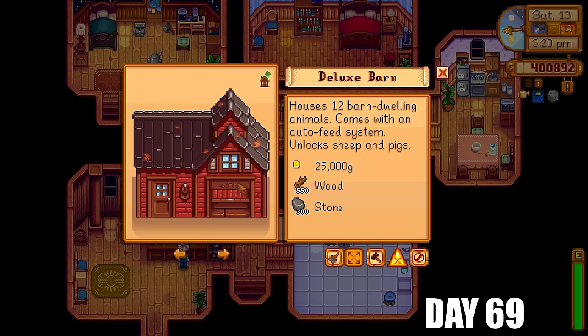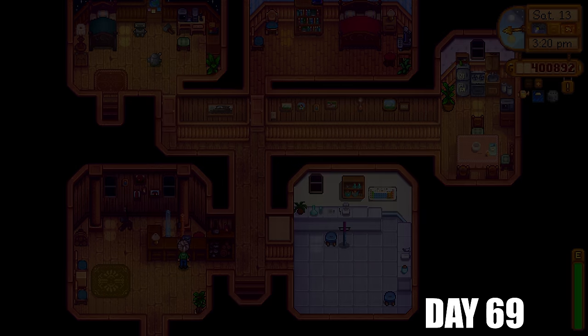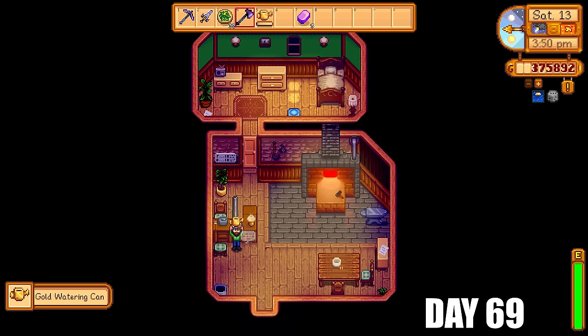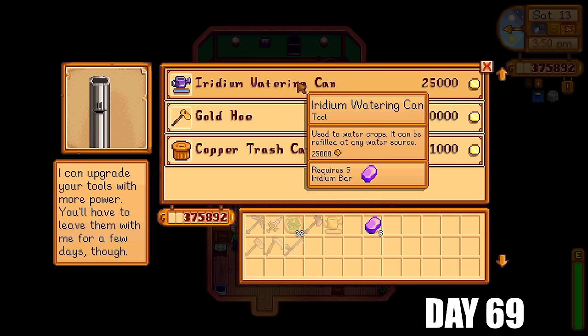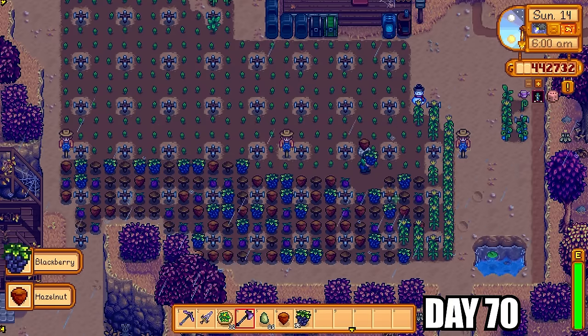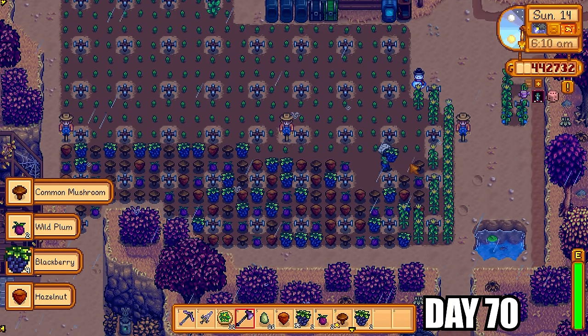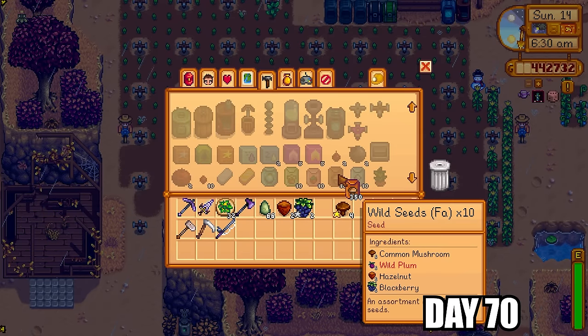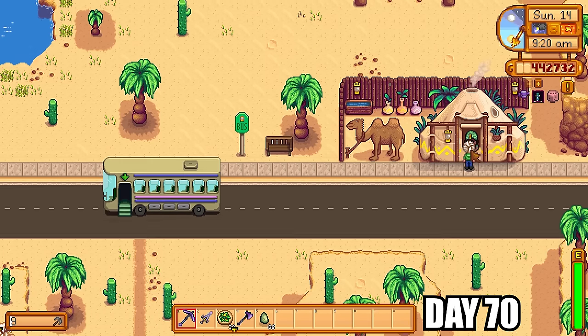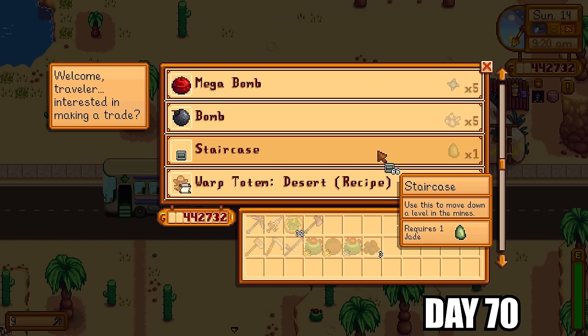I'm doing pretty well with friendship overall but I'm not sure I'll be able to maximize everyone's by end of year — we'll find out soon enough. Back to Robin for the deluxe barn, then back to Clint for the gold watering can. With a lot of money and resources on hand I decided to just upgrade it all the way to the iridium watering can. It was raining today and lovely forageables were ready to be collected — pick them up, plant some back down, turn the rest into tea saplings, the usual story. It was Sunday, meaning staircases.